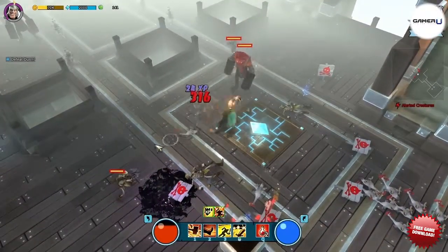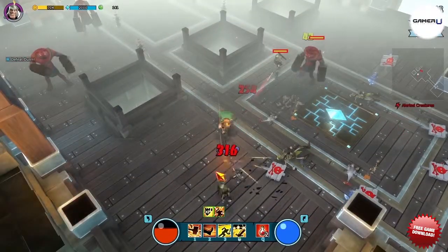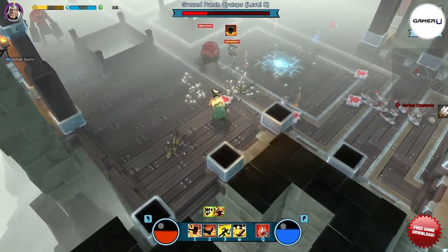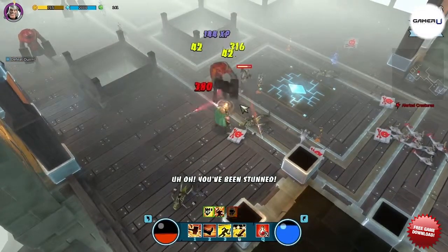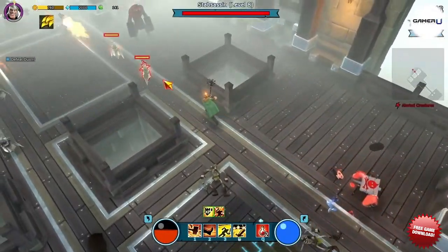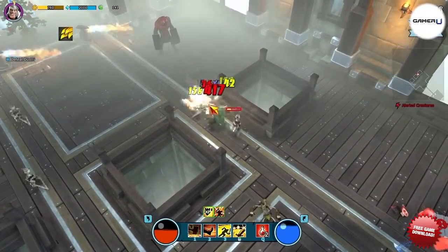All these abilities center around your primary objective: to swing your sword and get out of each castle encounter alive. So it won't be a question of how you survive with the Knight, but how you'll do so in style. That's it for now here at GamerU. Check back later for more guides on the Mighty Quest for Epic Loot and other games.